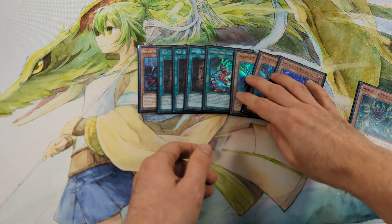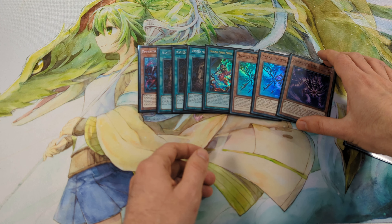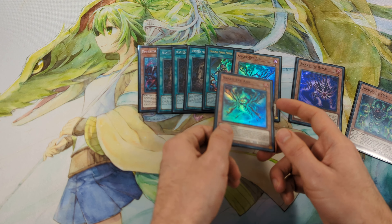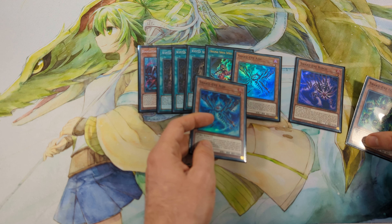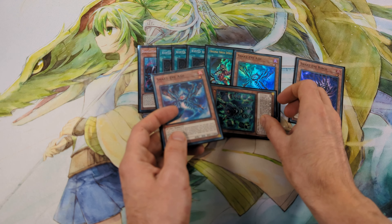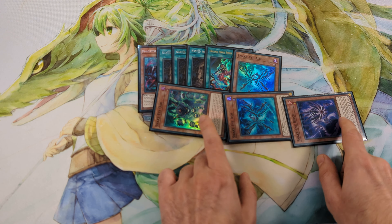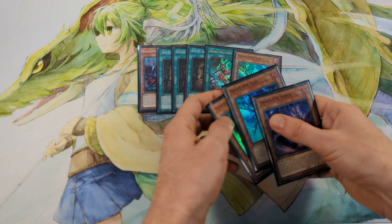And if I have a face-up card on the field, I can use the effect of Ash — send it with another face-up card on the field to Grave — and special summon Oak from the deck, and with Oak I can special summon back the Ash. So I will have 3 level 1 monsters on the field.